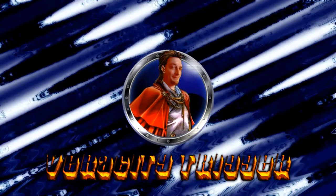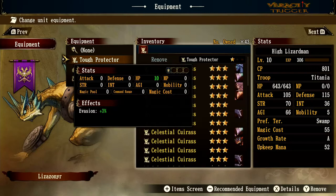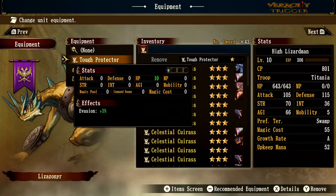Welcome back to your armor guide for Brigandine: The Legend of Runersia. We're going to cover the medium gear that goes on monsters. We're looking at the Lizard Guard here and seeing what pieces of gear we can equip him with and what they do.